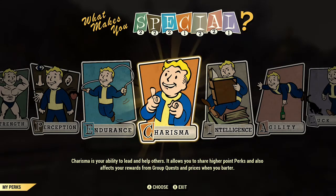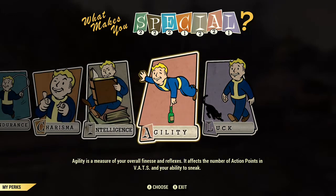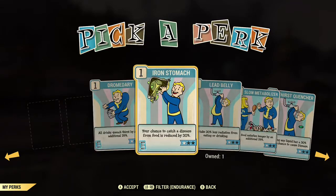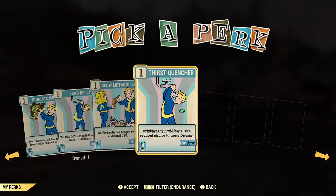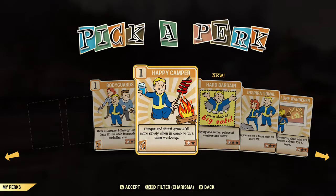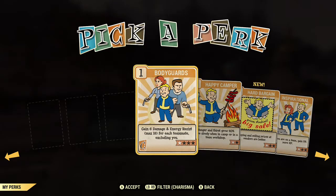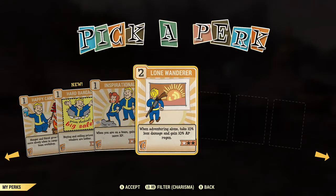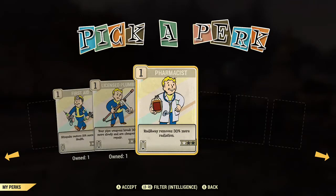Anyone who has played any of the previous Fallout games knows about the SPECIAL system. If Fallout 76 is your first Fallout experience, SPECIAL is the flagship character development system used throughout the series. It allows you to assign points to different character attributes, enabling you to build different types of characters. In Fallout, SPECIAL comprises the attributes of Strength, Perception, Endurance, Charisma, Intelligence, Agility, and Luck.